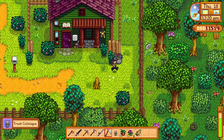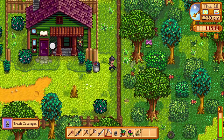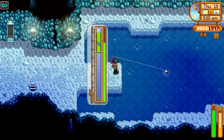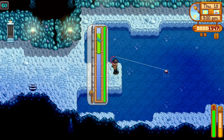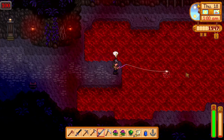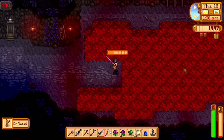On day 46, I found a trash catalog and trash can outside the museum, and bought the fish smoker recipe at Willie's. I went to the mines to find the cave jelly I still needed for the recipe, and when I didn't reel up any on floor 60, I went to floor 100, but I didn't get too lucky, so I had to go back home.